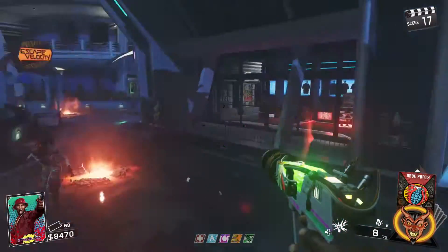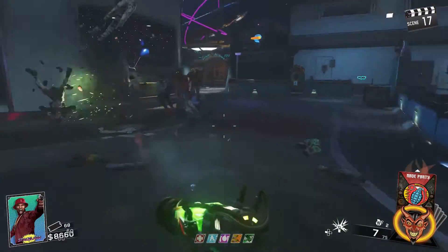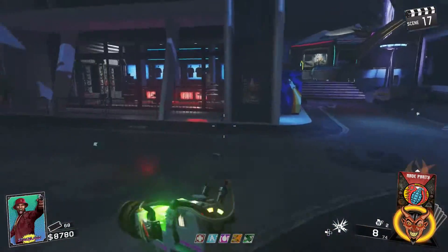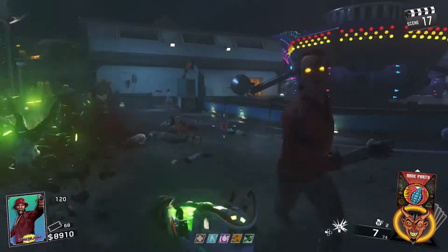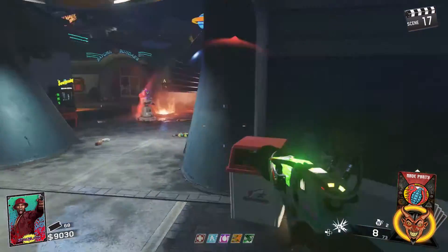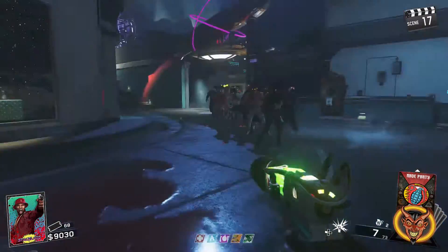Hey guys, what's going on, it's Jake here and today I'm going to be doing a tutorial video on how to build the Discord Wonder Weapon inside Zombies in Spaceland. The Discord Wonder Weapon is basically all focused around the disco area inside the arcades. Every single part can be obtained basically in there and there's just a few things that have to be done elsewhere around the map.